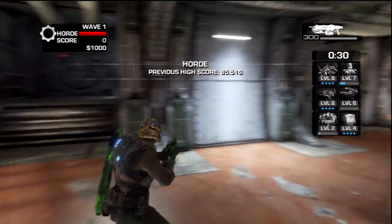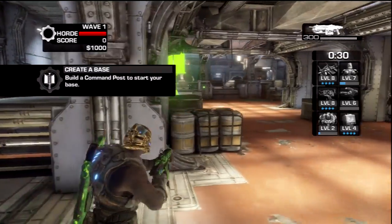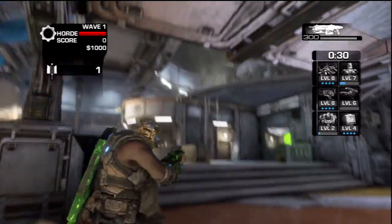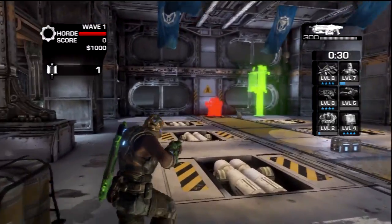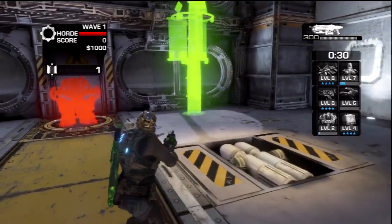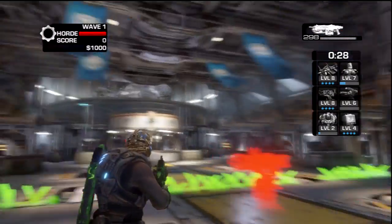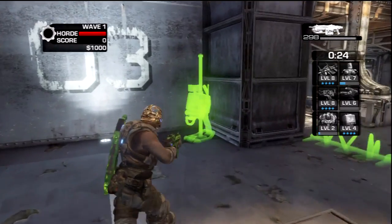The final map is Rustlung, the third of the three new DLC maps. For this first part, just follow the orange floor — there is a shorter way, but this is the most simple to explain. As soon as you hit this turn, take a left up the stairs, then take another left across this floor, and right against the right side of windows you should see the command post. As soon as you build that, the command center will appear right to the right of that, right beside the big zero three on the wall.